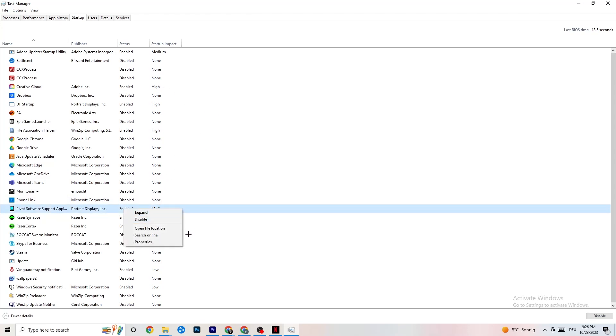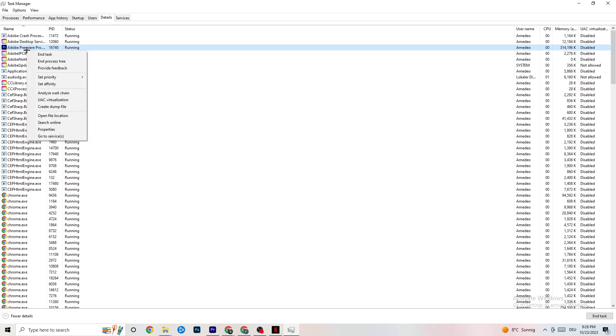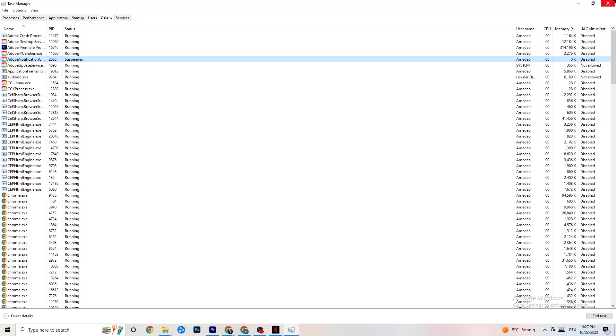In Task Manager, go to the Details tab. With your game running, find the game's process, right-click it, go to 'Set Priority,' and try either High or Real Time. Check which setting works better — it tells your PC to dedicate more performance to the game. Once you're done, close Task Manager.